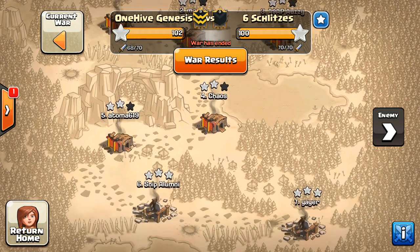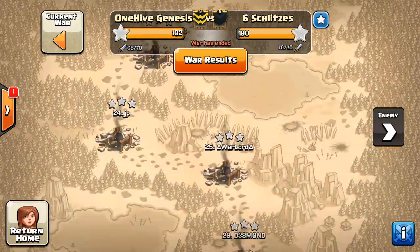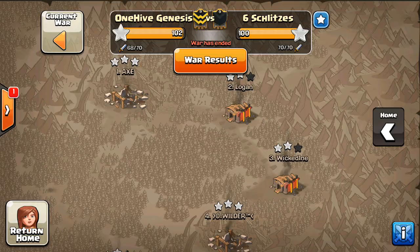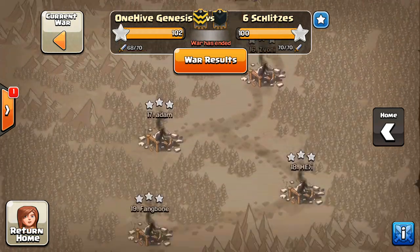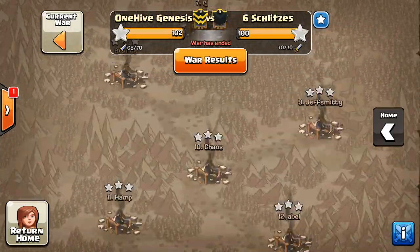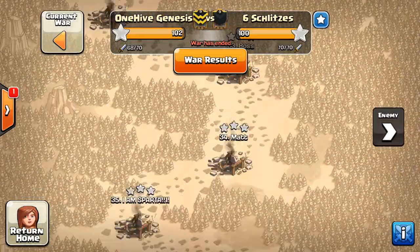Basically, they got all the 10s 2-starred, all the 9s 3-starred, so pretty standard stuff. We were able to get two of the Town Hall 10s 3-starred, and then everything below was 3-starred as well. Great job, especially to our 10s with the base building.